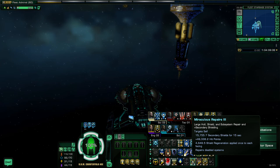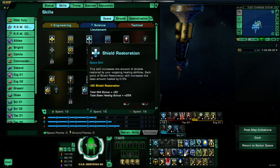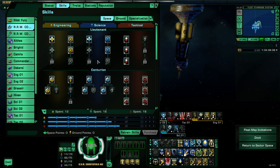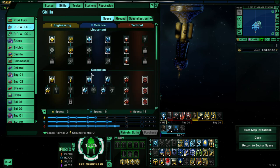When most people think of engineers, they probably think of Miraculous Repairs — when I started the game it was called Miracle Worker. It's a significant instant hull and shield repair — not a heal-over-time like science abilities, but an instant repair. Depending on how much you've invested in hull restoration and shield restoration skills, this can recover anywhere from about 50% all the way up to almost all of your hull and shields just from the ability alone.